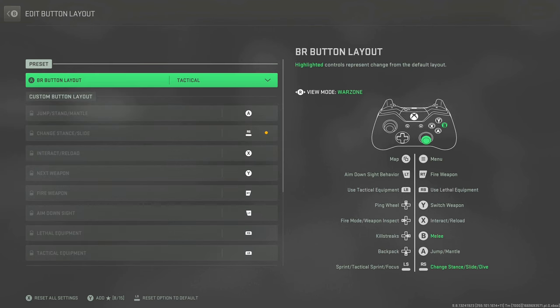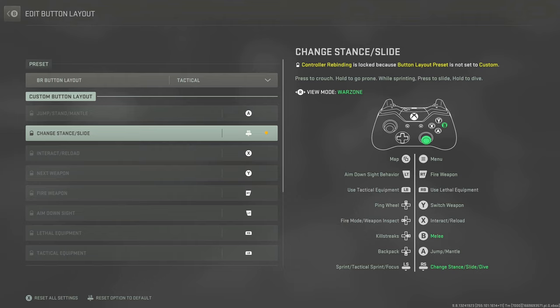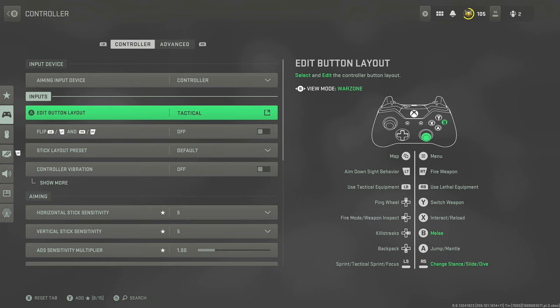Button layout is set to Tactical. This means melee is on B and stance change — sliding and crouching — is on the stick. Yes, I have paddles and could map crouch to a paddle, but I only like using one paddle and I'm comfortable using the thumbstick to crouch. These are just what work for me — use my settings as a baseline but feel free to change them. This isn't a one-size-fits-all.